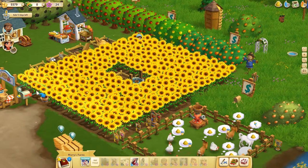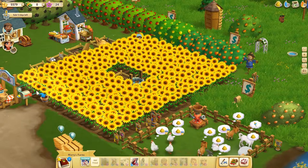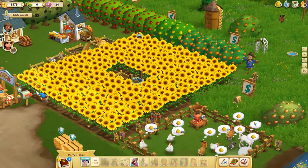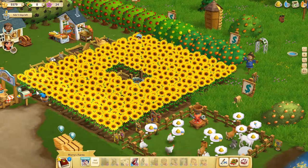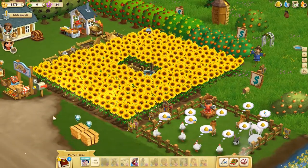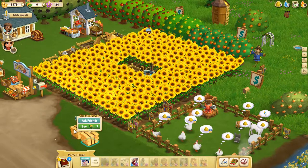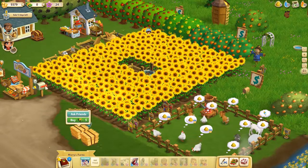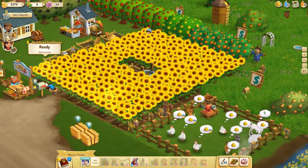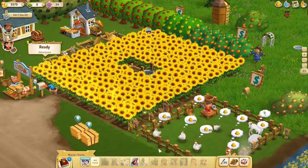Also, if you want to get instant crops, you can also do what Maria does. If a friend comes, you click on them, click on the hay, and you put them on the crops, and instant crops! That's another way you can get instant crops.